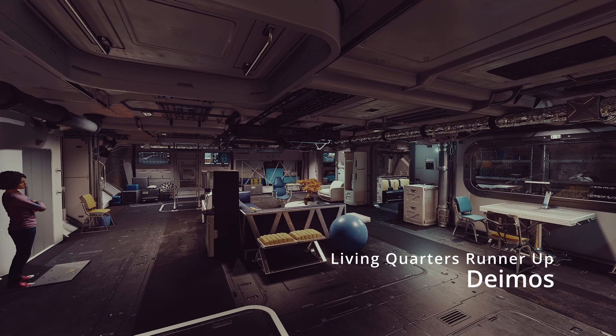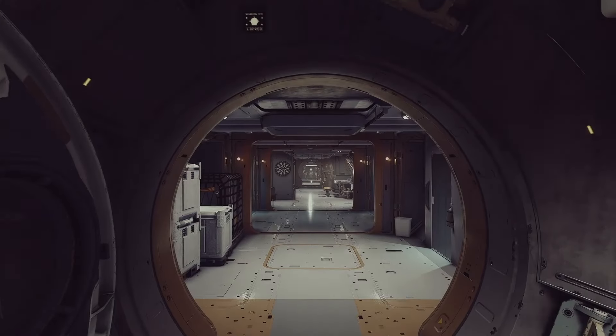The runner-up for living quarters is the Deimos, which is brighter in color than the Stroud, which is fine since there are no beds — so it comes across more as a literal living room. There are two really cool little side rooms that you can have fun with for different entrances. One major downside is it does not have a functional galley, so keep that in mind.